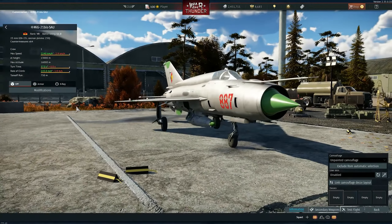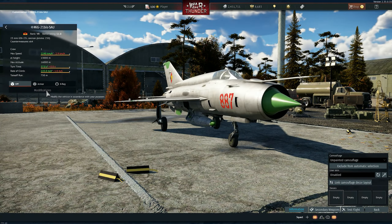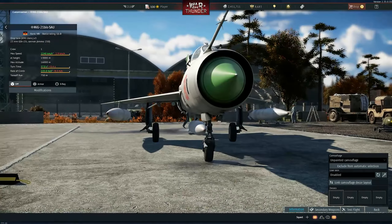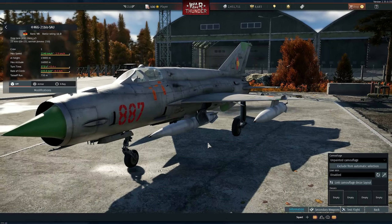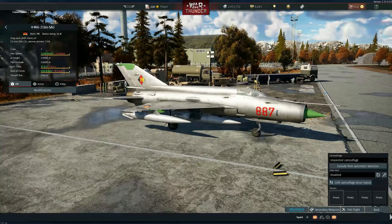So fixes — a lot of fixes, smaller things. Remember when the MiG-21 couldn't — like, if you take the external fuel tank together with the flares, it would bug, it would just be both at the same time. So now this type of thing is fixed.